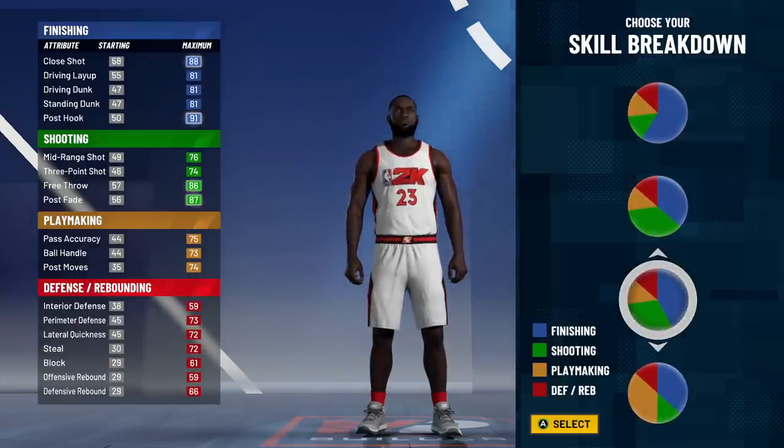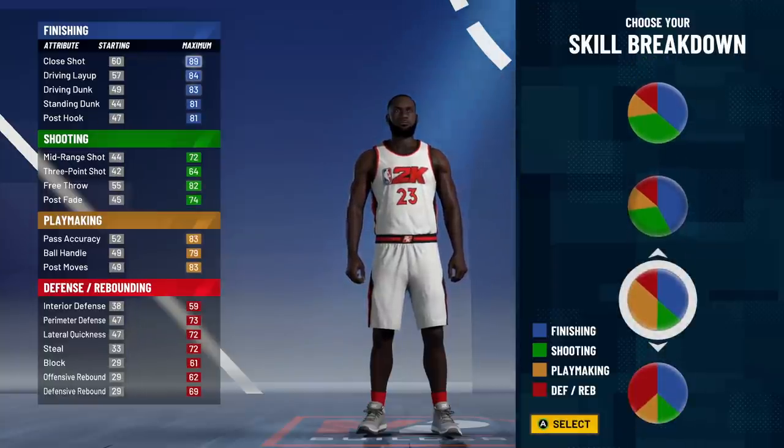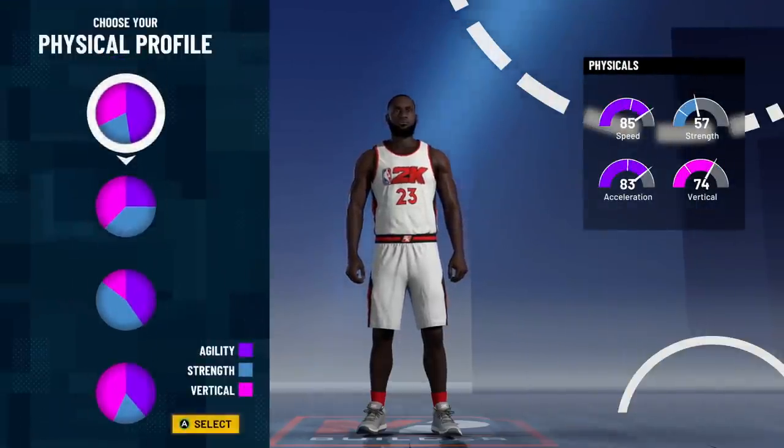For LeBron James I still feel like the best pie chart is playmaking and finishing. They actually made this pie chart even better than it was last year, so all you guys who made my build — they're giving us a couple more attribute points for shooting and playmaking. Check it out.